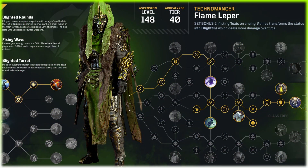Jumping over to our first one — and this is just a really cool looking one for the Technomancer — and that's the Flame Lepper. This gives a very kind of Pharaoh or Egyptian vibe, but it's sticking with the true nature of the Toxic. The set bonus for this inflicts Toxic on enemies three times, transforms the status into Blightfire, which deals more damage over time. Before, the Technomancer was all about inflicting heavy damage with its bullets; this one's a damage over time effect, so that'd be fun to see how this one plays out.